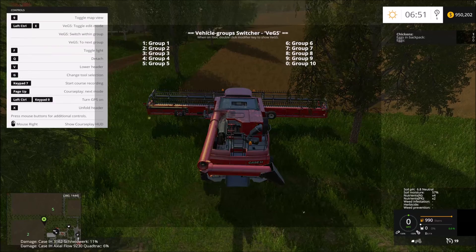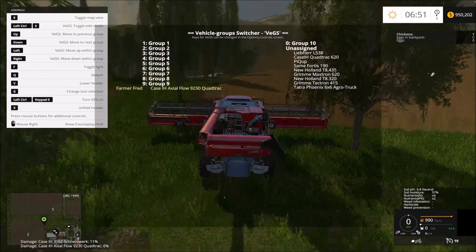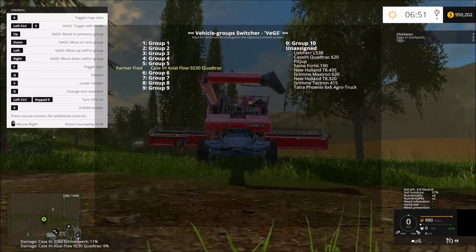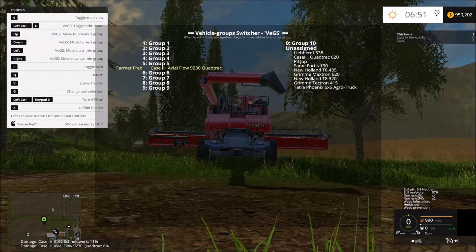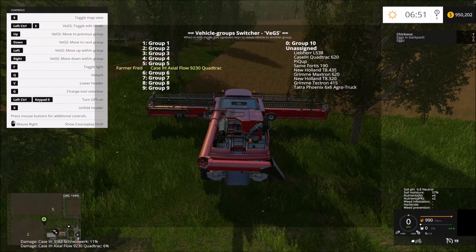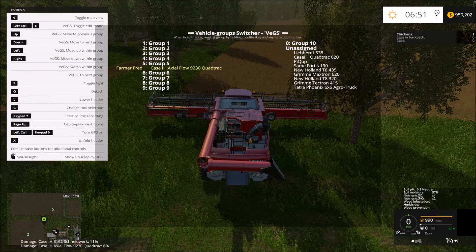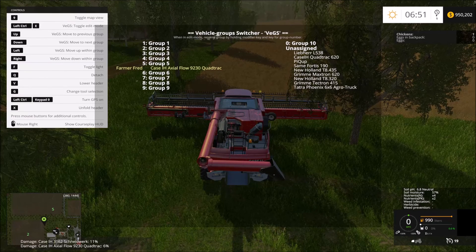Let's do Ctrl+E so this is the group switcher mod. I'm going to hit the up and down arrow - I like to put my harvesters in group five, my tractors of different sizes in one through four. I'm going to try to avoid group eight a little bit because that changes the time speed. I'll try to avoid using group eight in this map.